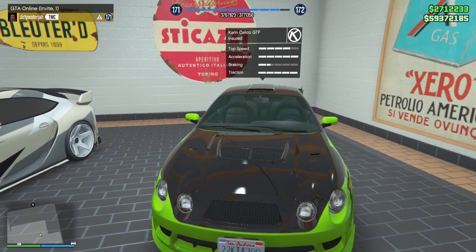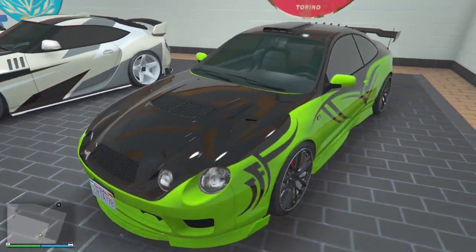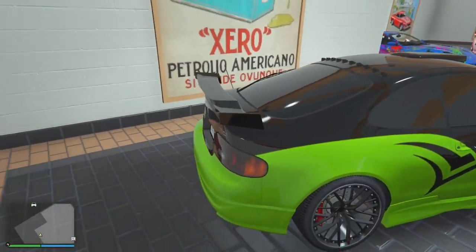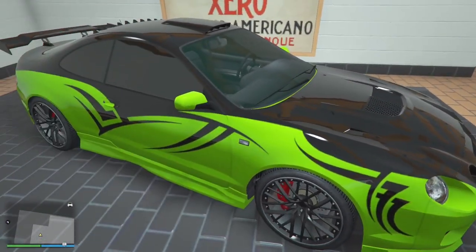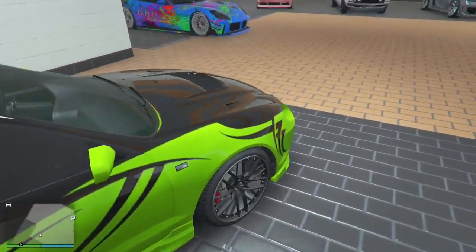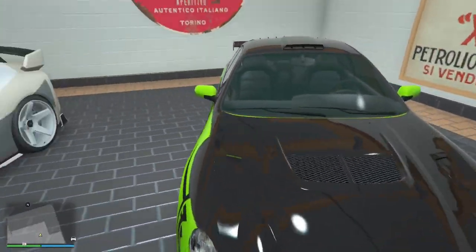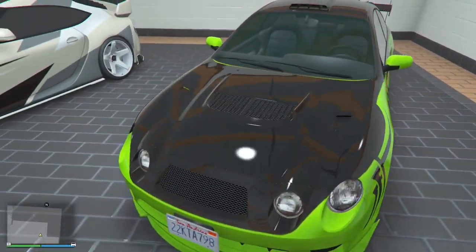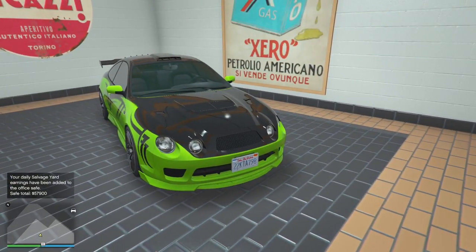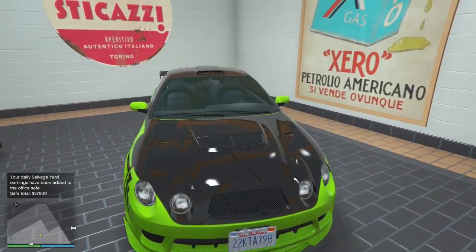Next one up, we got the Karen Calico GTF. This car really looked like some Midnight Club, Fast and Furious type stuff with the paint. I went lime green with tribal symbols on it. I think these are the ice storm rims. We just went so crazy — this is a beautiful car right here. And this is also one of the fastest cars, so these two cars right here, y'all should grab them because they're super fast for the auto shop contracts. Tap in.